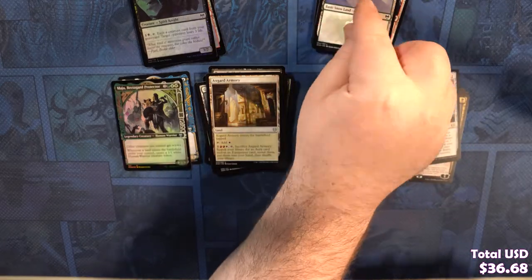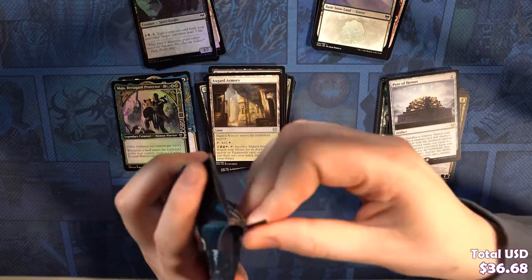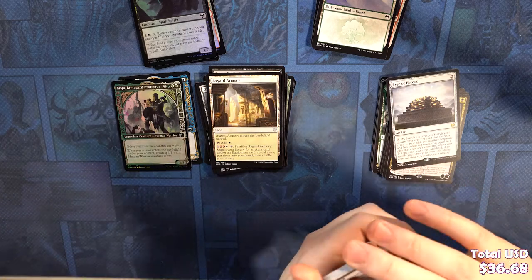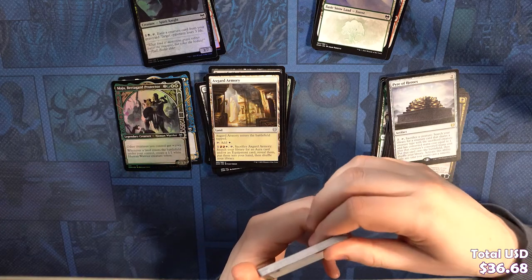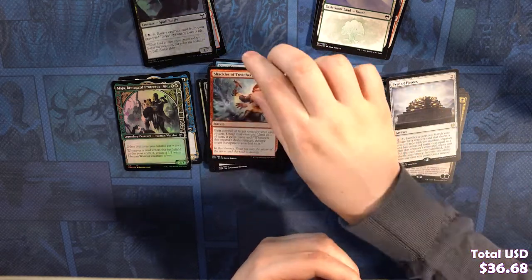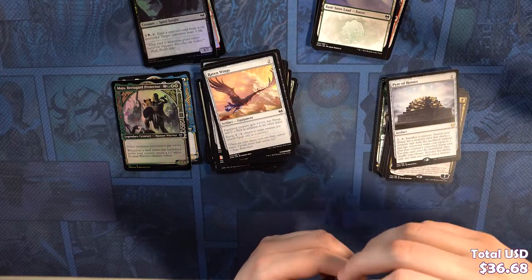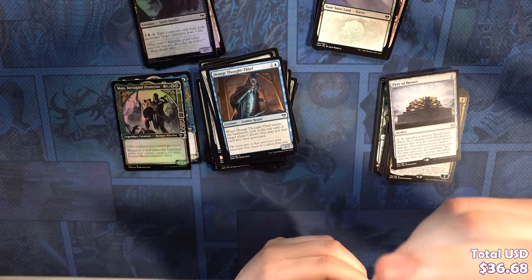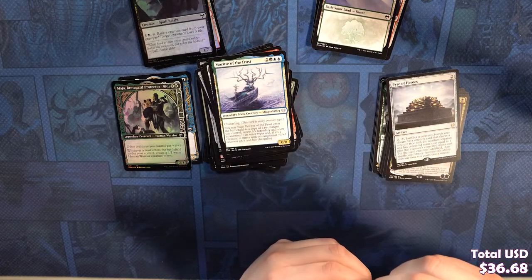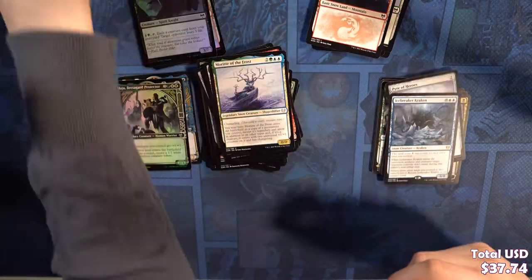We're still covered for Haste — I see that being left. Let's get it. I still need a Foil Alternate Art Valki. Commons: Seize the Spoils, Revitalize, Raven Form, Shackles of Treachery, Goldvein Pick, Guardian Gladewalker, Jarl of the Forsaken, Raven Wings, Draugr Thought Thief, Frostbite. Uncommons: Basalt Ravager, Hailstorm Valkyrie, Moritte the Frost. Our rare is an Icebreaker Kraken. Our land is a Snow-Covered Mountain.